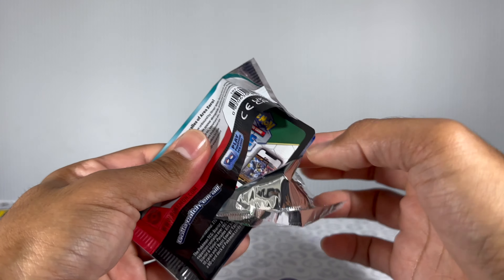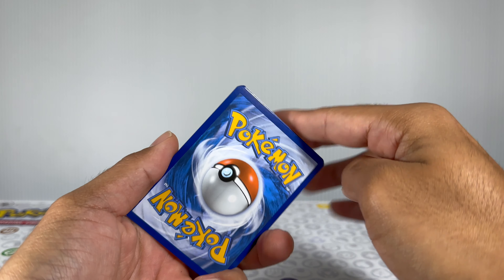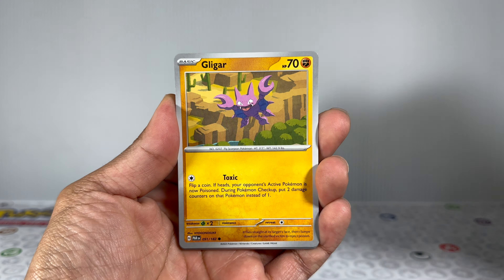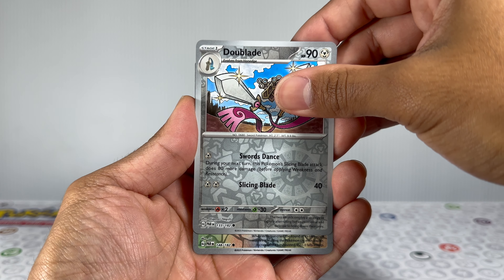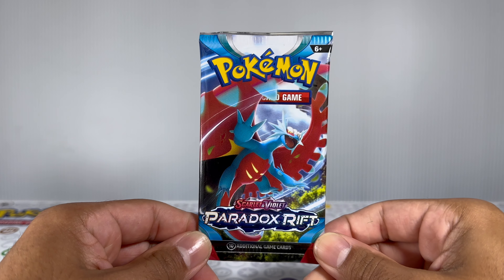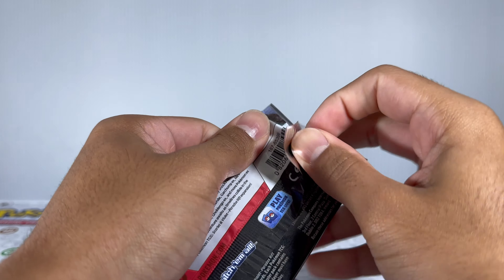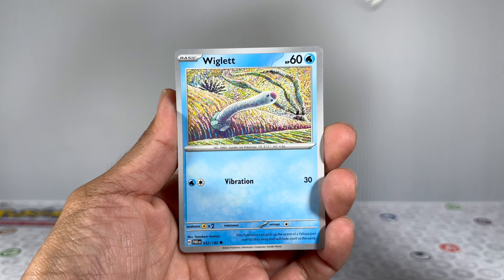I want to take the time to thank every single one of you viewers for supporting the channel. Whether you're subscribed or not, I appreciate you taking the time to watch and stay here with us to open these packs. Here's a code card as a small appreciation. Starting off with fire energy, a Gligar, a Pineco, and a Faircoco with what looks like icicles around it. A Stantler, a Counter Catcher, and look at that beautiful artwork right there. Nothing in the first slot and nothing but another hollow card. The ETB has been treating us quite badly — our past couple ETBs were straight heat but this one has been pretty down so far. Other than the promo card we've only pulled one EX card.